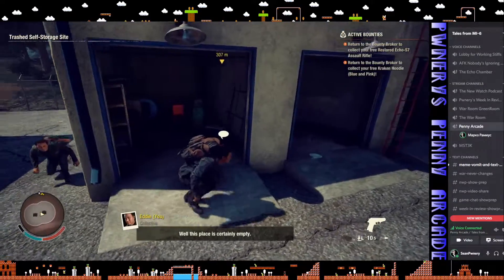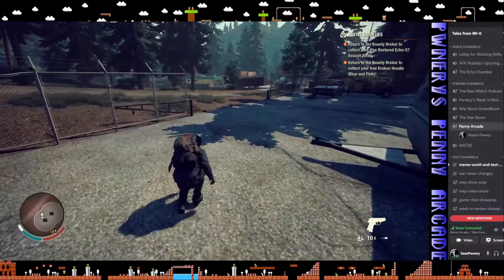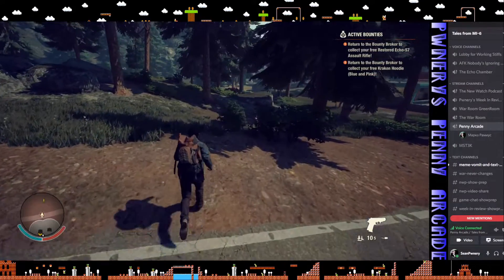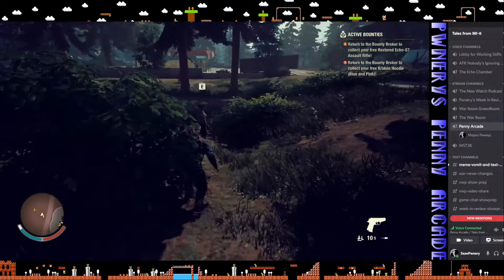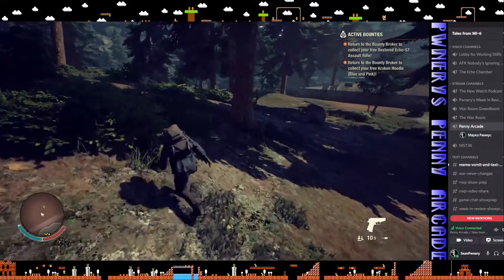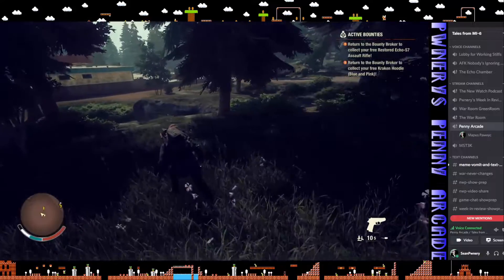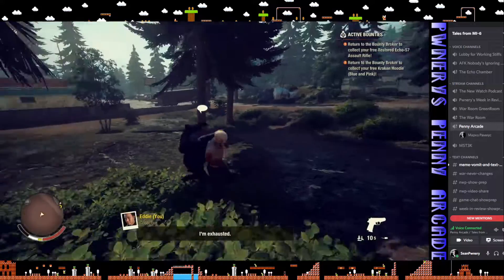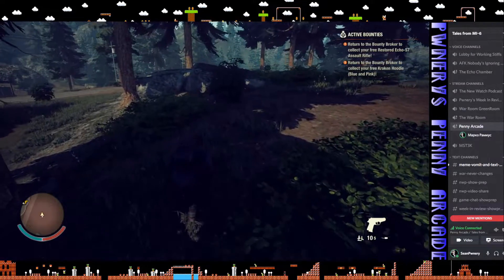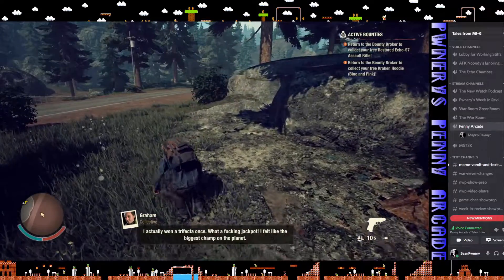We don't have an actual quest target for connecting with other survivors just yet. I'm also trying to accumulate a thousand prestige so I can move to the fortified truck stop — that'd be great if I can get that done between this episode and the next one. Let's see if we can find some more building materials. There is a screamer right there — hopefully his back is turned. I pulled that off just before I ran out of stamina. You have a second because he winds back and takes a deep breath, so you still have a chance to kill him before he makes noise. I actually won a trifecta once — I felt like the biggest champ on the planet.